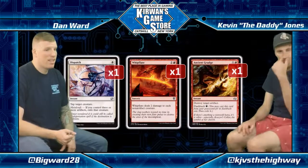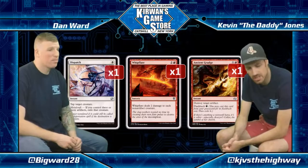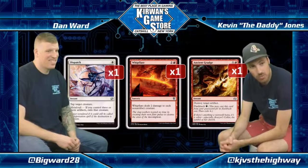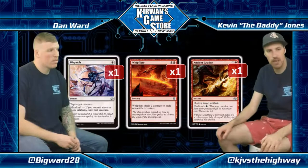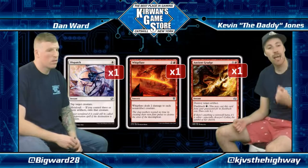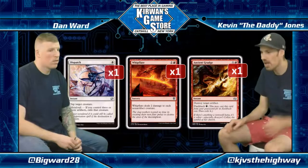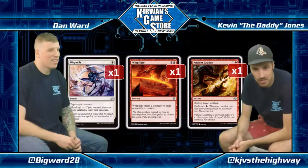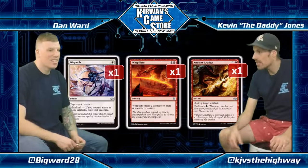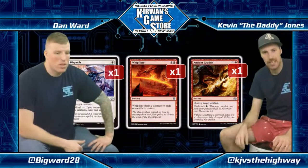Then we've got some colored stuff. Dispatch, Whipflare, and Ancient Grudge. Dispatch — we used to see this card when Splinter Twin was a deck, and since Splinter Twin has been taken out to pasture, we saw a major downswing in the number of people playing it. The advent of Death's Shadow ascending to the pinnacle of the Modern metagame has resulted in some slight inclusions of this card again, and I think that is generally correct. I think Dispatch is quite good against Death's Shadow — that's why I like it, and it's a good card to be playing in small numbers.